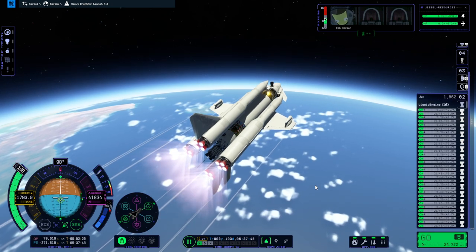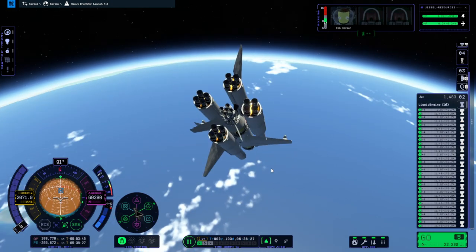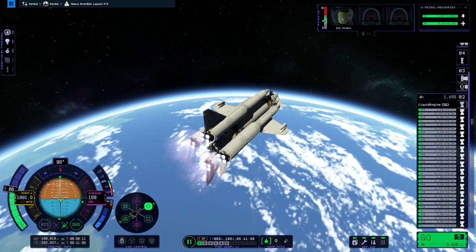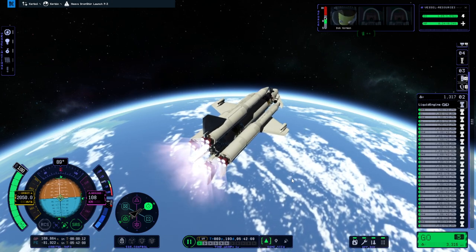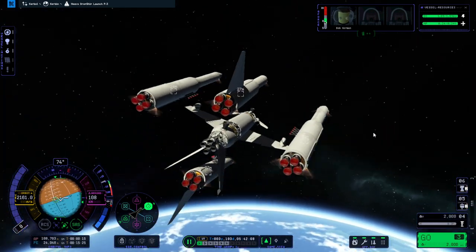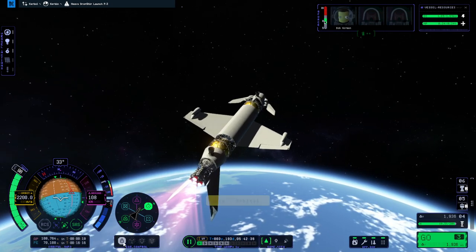We certainly don't have 1900 right now, so let's curb that — let's just coast to apoapsis. Our reaction wheel is not very powerful. We could up that a bit or drop some in the bay. Igniting for orbit. We won't take the boosters all the way to orbit — we will dispose of them. It apparently gimbals but doesn't gimbal super well because it can't even turn us to prograde right now. Let me just toggle that.